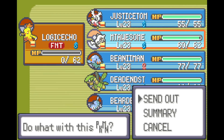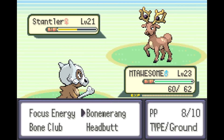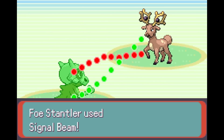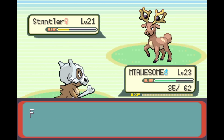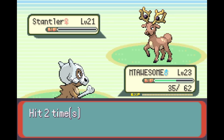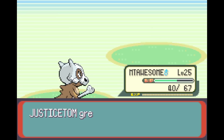Switching back into More Than Awesome works now because I just didn't want to stay with the attack cut from Intimidate. When we swap out and swap back in, our attack goes back to normal. Signal Beam — I'm not as worried about that. Come on Brad, hit with both of these! Holy crap — Life Orb Double-Edge Stantler! What a legend. Justice Tom learned Drill Peck.